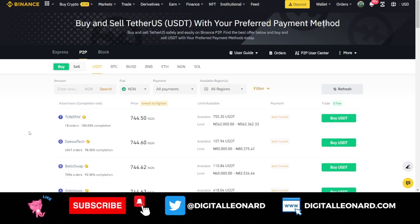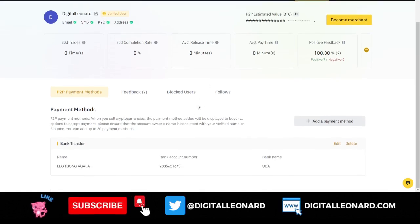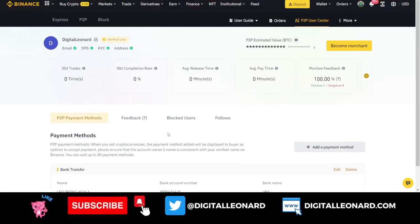A lot of stay-at-home moms are taking advantage of this — from my interactions, a lot of the crypto I've been buying has been from women, some married and some single. Anyway, once you are ready to apply, this demonstration is on the web version, but you can equally follow the same steps on the mobile app. Just go to P2P, which brings you to the P2P interface.